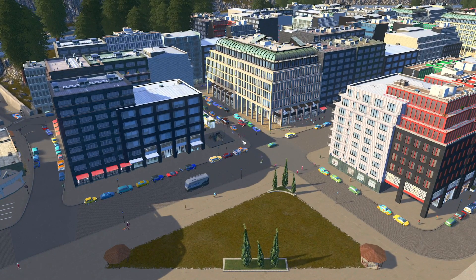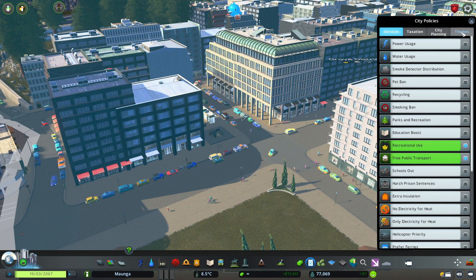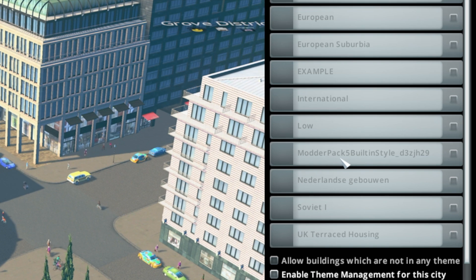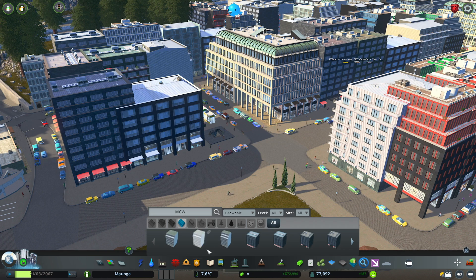Just quickly, when you first get this it will come into a pack in your theme — it'll be this one here, the modder pack. It seems a little bit weird how it's written there but that's how it is. But if you have the Find It mod, you can actually type in MCW and here are all of the buildings.